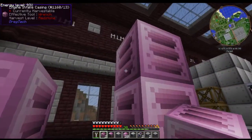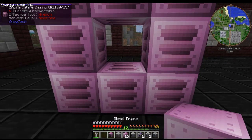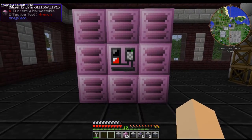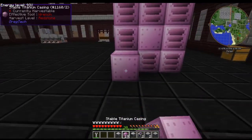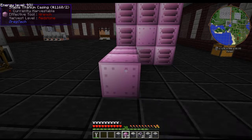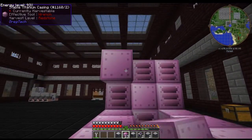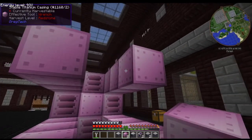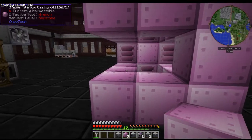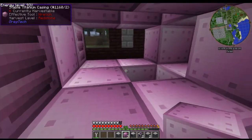First thing you want to do is make a circle or square and place the controller in the dead center. This is a three by three by four structure. You build your regular turbine-type shape with all the casings on the edges.